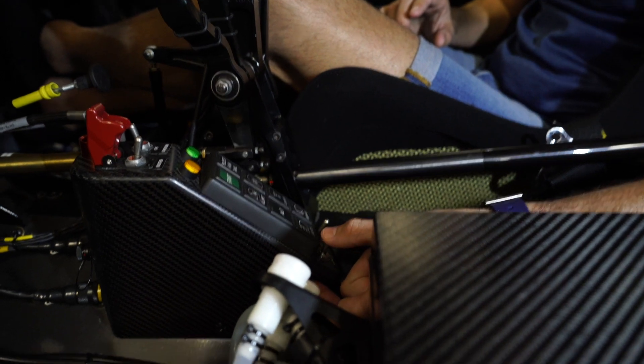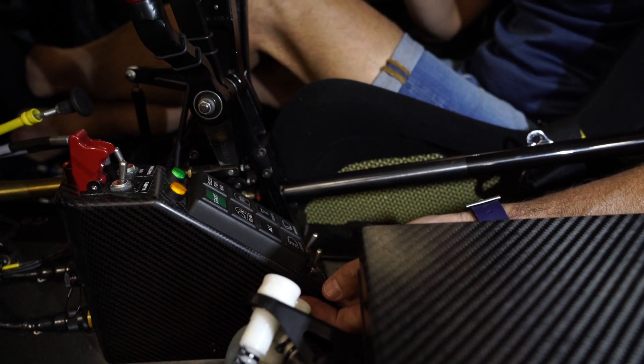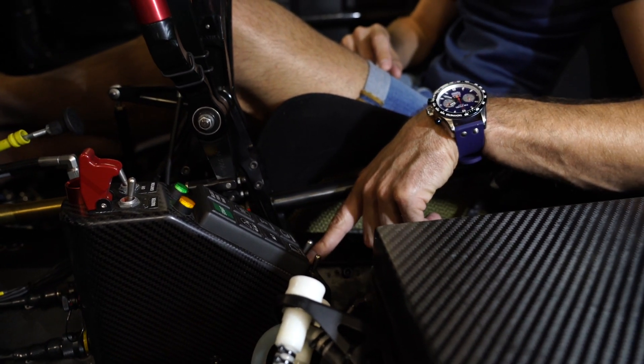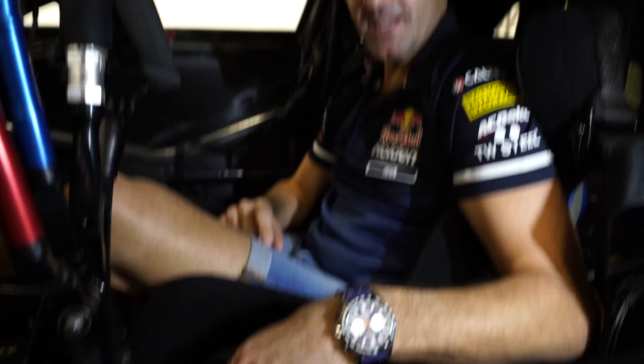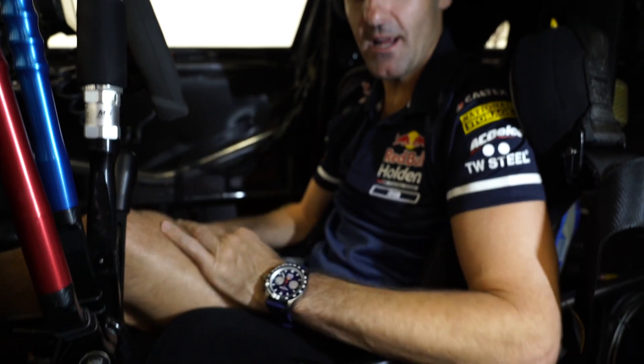We've got the rain light down at the bottom as well. Any time you've got wet tyres on — doesn't matter if it's wet, dry, or raining — you need to have the rain light on. And down here are our indicators, left and right. You only use those to come in and out of the pit. So that's a basic rundown of the control panel — hopefully you've learned something.